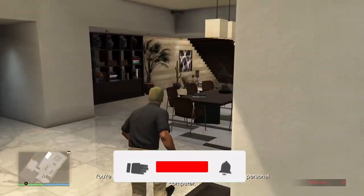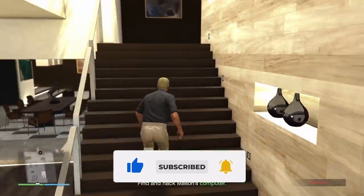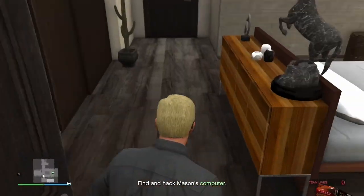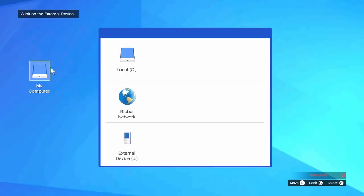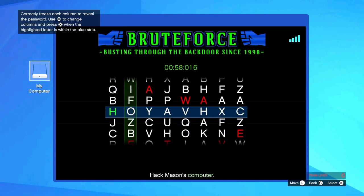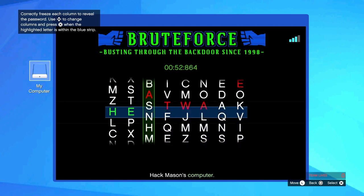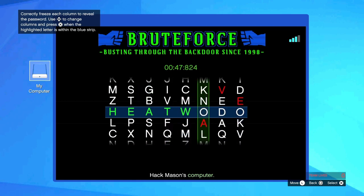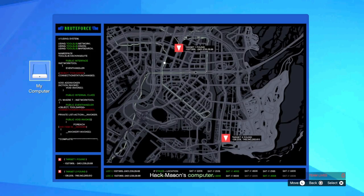Once you make your way to the location, go to the bedroom upstairs and go to the computer. Select 'My Computer', then 'External Device', then 'Brute Force'. This is a simple hack — as we've seen previously in the game, you just need to click the letters as they show up, so it should be straightforward to complete.